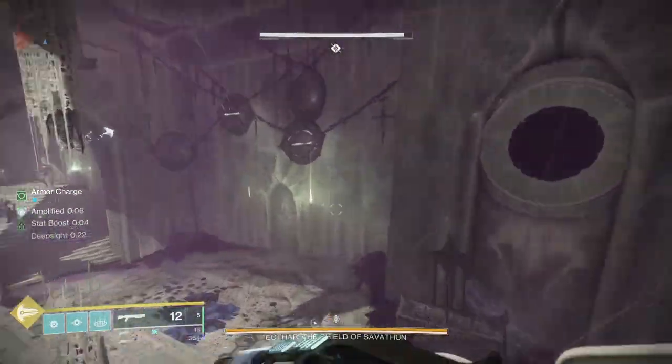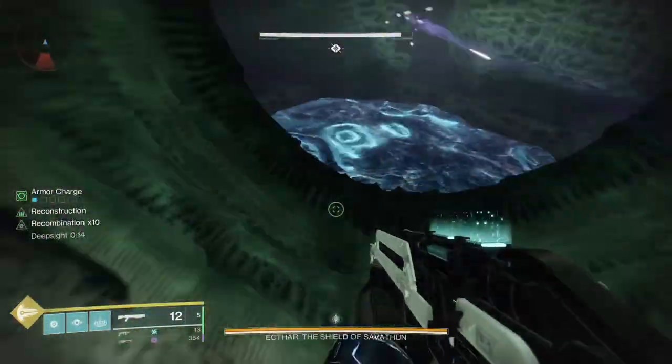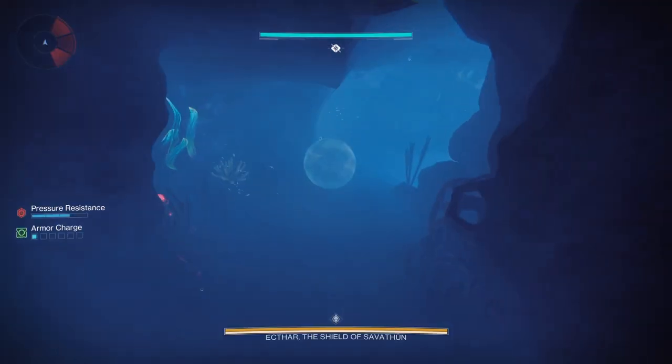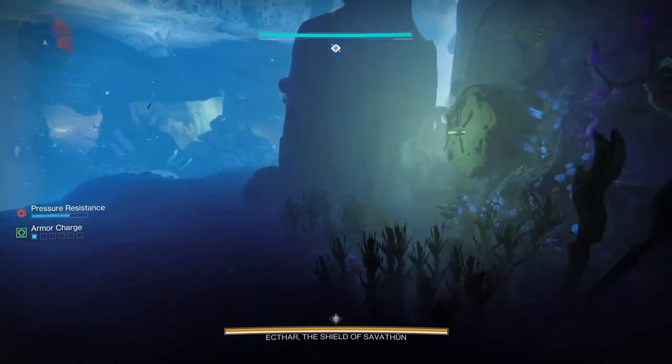Once you kill that Ogre, you will get a Deep Sight down at the bottom. Once you activate it, there are four plates on each side - they will produce three symbols. This starts the second part: you have to dive down into the cavern and find the location of the three correct symbols. To help, here's a map - they are static, they do not change every time you come down here. Those symbols will be in the same place all the time. For reference, I always drop down at the bottom right - I call that symbol 'turret.' It's what you assign to that symbol that means something to you, and it will resonate. I always drop down bottom right because I know where I am from that location. There are four points you can drop down.